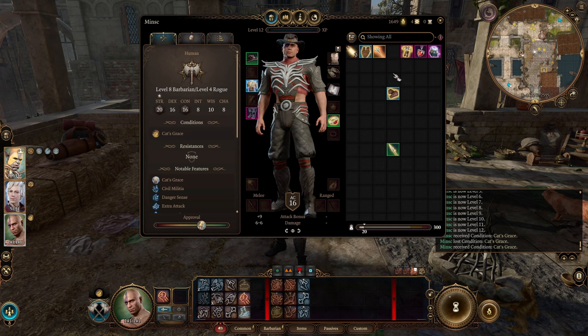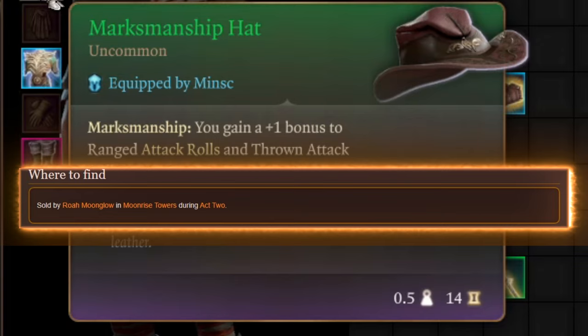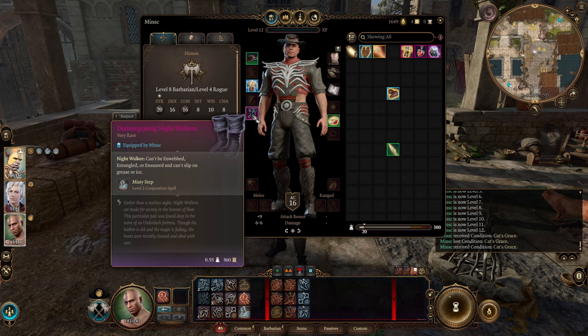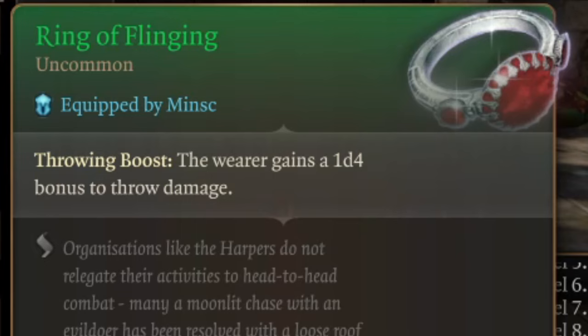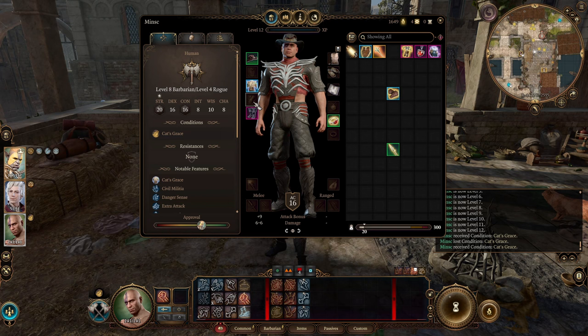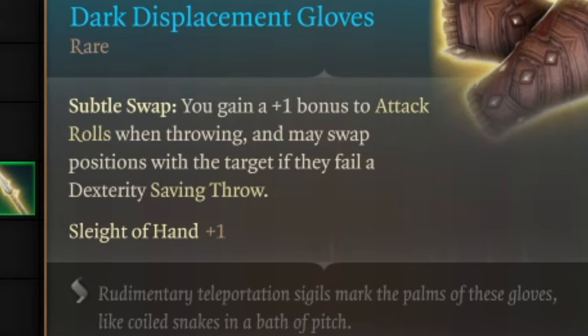Going closer to late game: Marksmanship Hat gives you plus 1 bonus to ranged attack rolls and thrown attack rolls — very important to have high hit chance. Integrating Night Walkers give you Misty Step once per short rest, which is very important. The Ring of Flinging adds 1d4 to your throw damage, so doing at least 4 throws a turn gives a pretty nice damage boost. In early game you can find hand gear that adds additional damage to throws by completing quests in the Underdark. For end game, I recommend switching to Dark Displacement Gloves — you gain a bonus to attack rolls when throwing and may swap position with a target if they fail a dexterity saving throw.